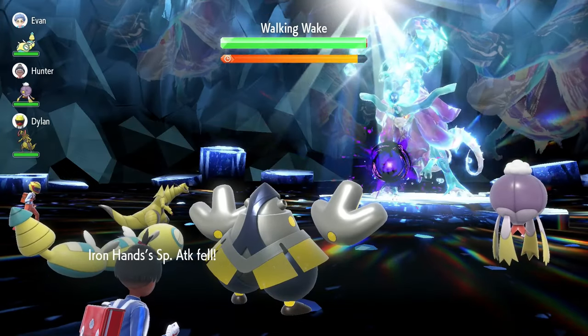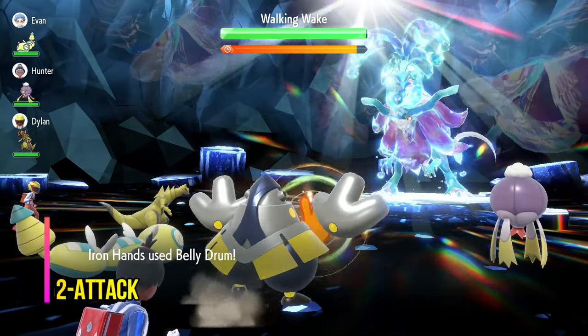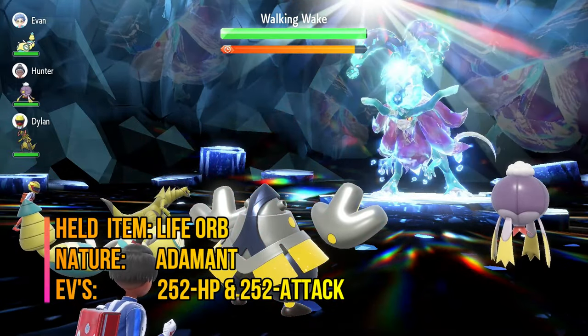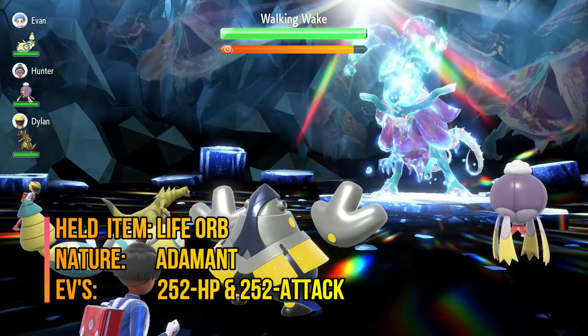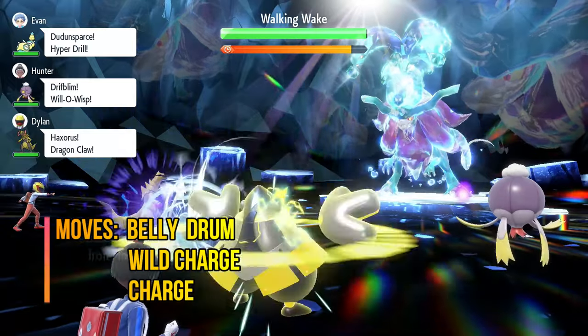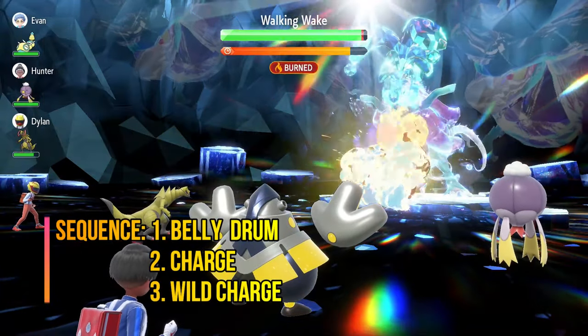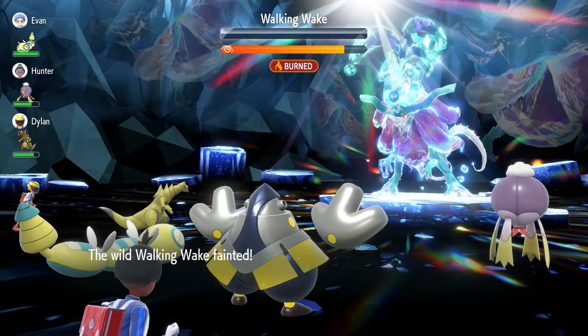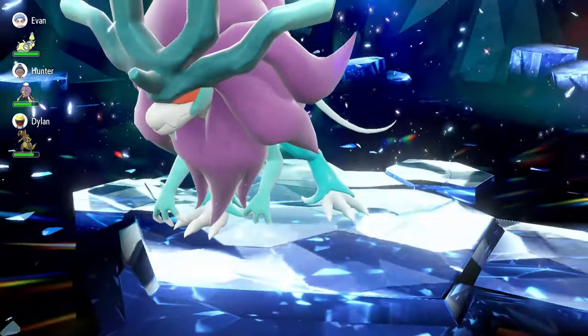For Walking Wake, the best counters are Iron Hands and Miraden. If you choose Iron Hands to battle this Pokemon with, its held item should be Life Orb, Adamant Nature, with an EV spread of 252 HP and 252 Attack. The moves are Belly Drum, Wild Charge, and Charge. The sequence of moves are Belly Drum, Charge, and then Wild Charge for a one-hit KO. However, keep in mind that this is a solo build and is not suitable while playing with other players.